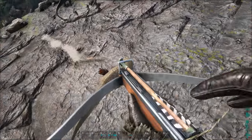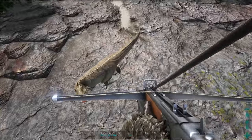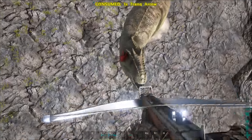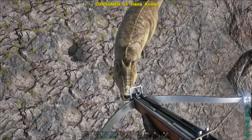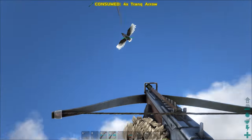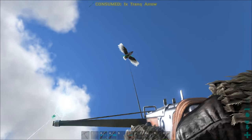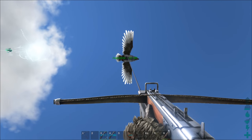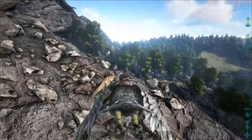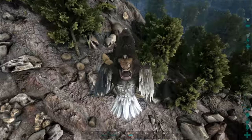You carry one crossbow that you use with a grappling hook, then you switch to another crossbow that you use to fire narco arrows. A problem with this method is that the Giga will just wander off. Every time a Giga goes for a walkabout, you have to go back up to your bird and reposition yourself over it again, which wastes a lot of time and also grappling hooks. If you do try this method, kite it into a ravine first with high sides — that'll keep it in a smaller area so it's less likely to walk away from you. Trying to do it in a big open space just isn't going to work.